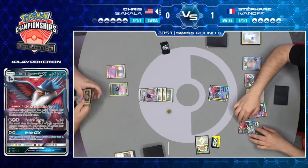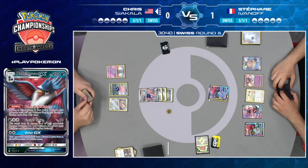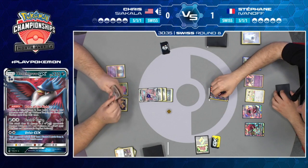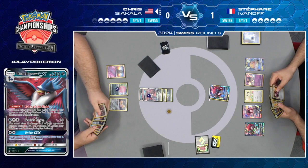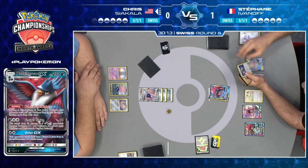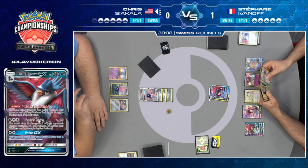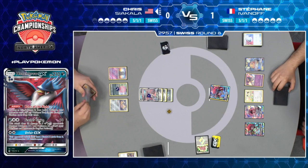Enhanced Hammer — goodbye. Stefan expected that to happen, though. He had access to Judge and other cards which would have disrupted Chris's hand, but he chose to take this route. He felt like he needed to take a prize and work around that Enhanced Hammer, saying, 'All right, fine — you have it. Let me just play, force you to play it, and then hope that the rest of this game starts to go my way.' Remember, he does have access to trade and multiple trades at that, so he's going to be drawing a lot more cards than Chris throughout the game. As long as he can find Guzma and Double Colorless Energy, he has a chance to climb back into it.